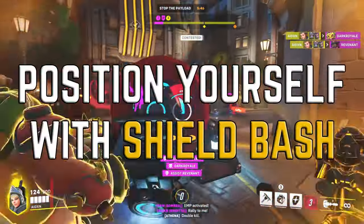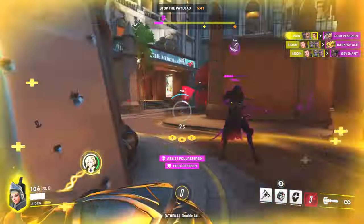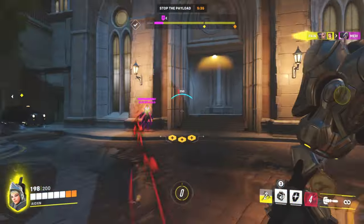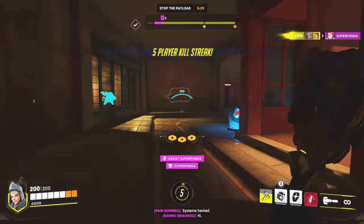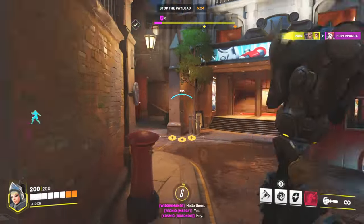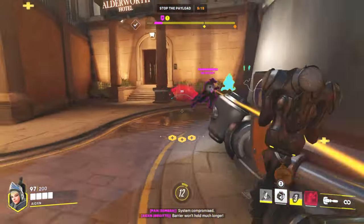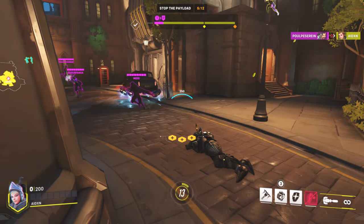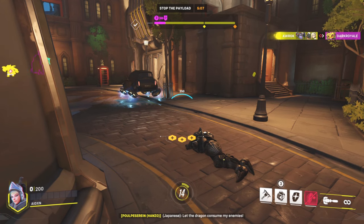My second tip for learning how to play Brig is to position yourself with your shield bash rather than using it to deal damage. Yes, you can get value out of dealing damage with your shield bash, but ultimately what's more valuable? Your life, meaning you can heal your teammates and win fights a hell of a lot easier, or rushing into the enemy backline and maybe getting a kill at the risk of getting sent back to spawn. Staying in the fight for as long as possible is very important as Brig because you need to be there to deal that extra damage and heal at the same time. So being able to fall back with your shield bash to stay alive is really going to benefit you in the long run. Obviously be aware of the cooldown on shield bash, because if you go in without one and it isn't back by the time you need to run away, it's going to be very hard to stay in the fight.